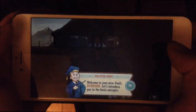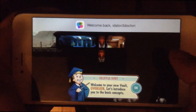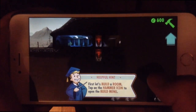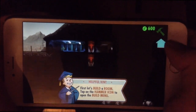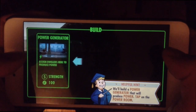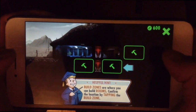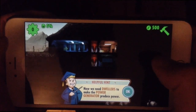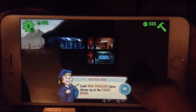It took quite a while to load. Okay, helpful hint: welcome to your new vault, Overseer. Let's introduce you to basic concepts. First, let's build a room — tap the hammer icon. We'll build a power generator that will produce power. Tap on the power room. So let's build it — it looks like you pick your slot. Now we need dwellers to make the power generator produce power.